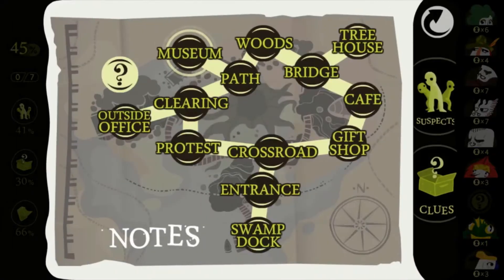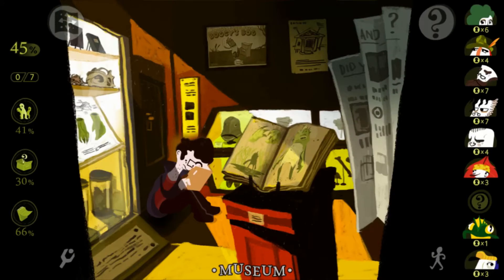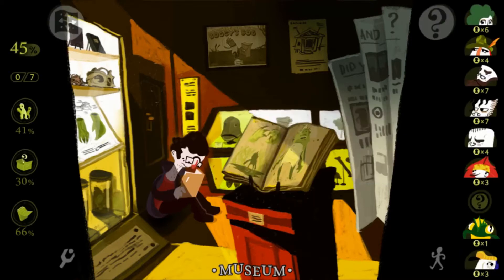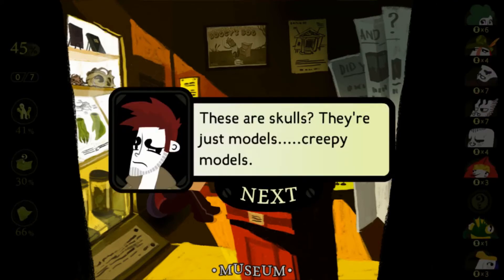There's a bunch of stuff in here. Exhibit A — five different notes? That's a lot. There is a dude here but I don't want to talk to him yet; I'd like to click on a bunch of items first.